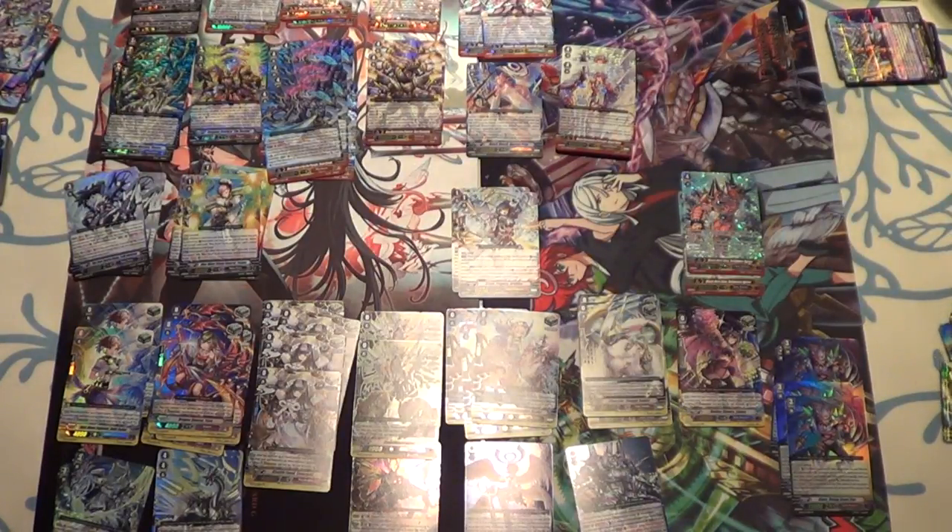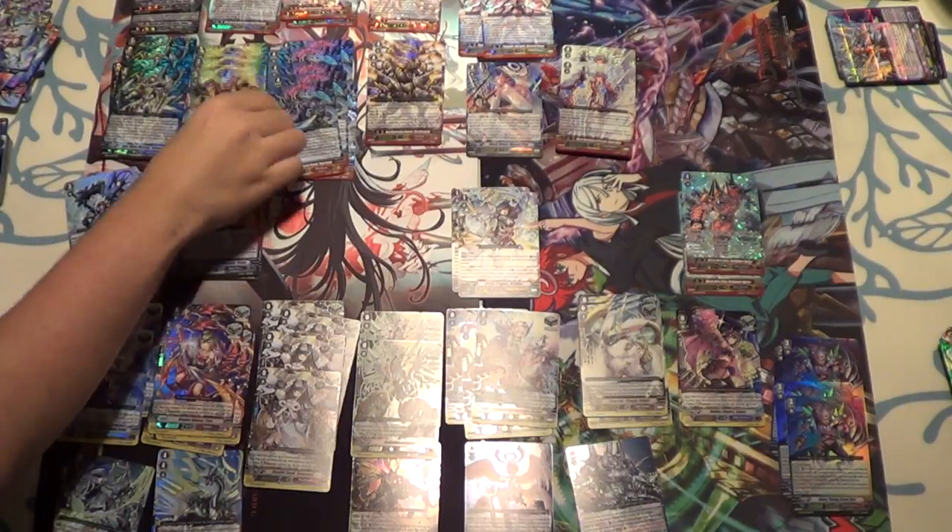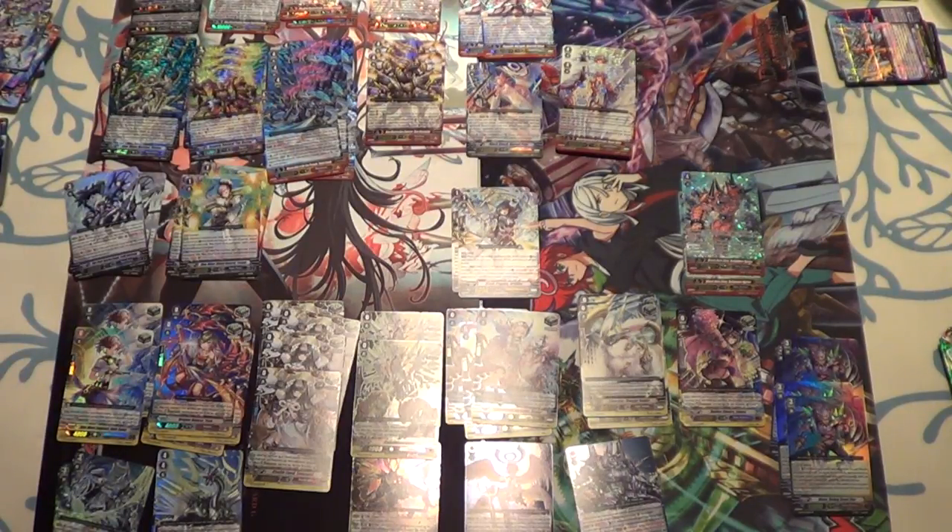Yuri gets an SP. Mike gets all the stuff, but still gets an SP. It's like Oprah — you get an SP, you get an SP, everybody gets an SP! But Aaron gets Destiny.